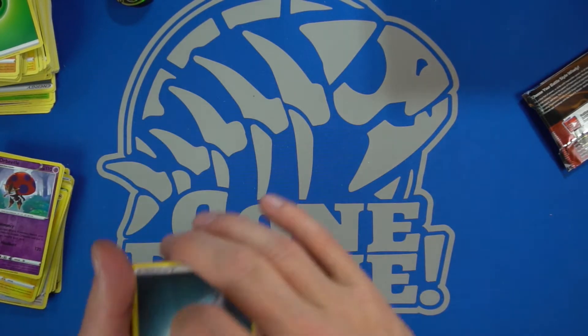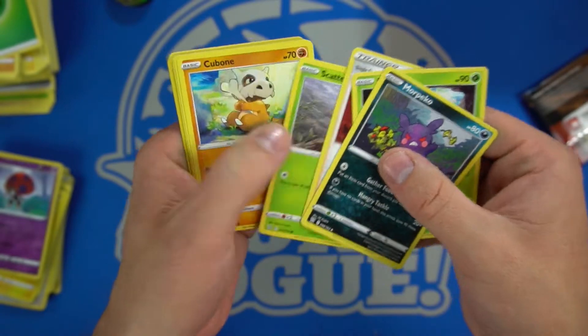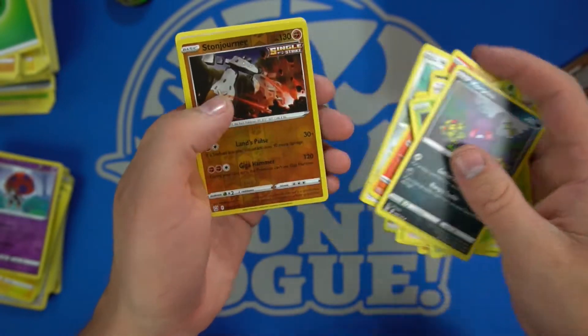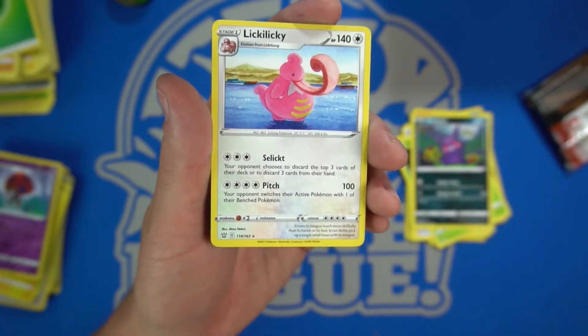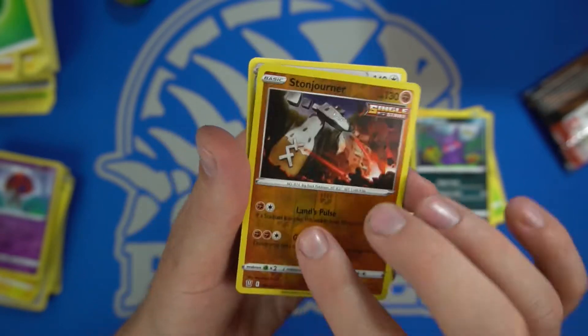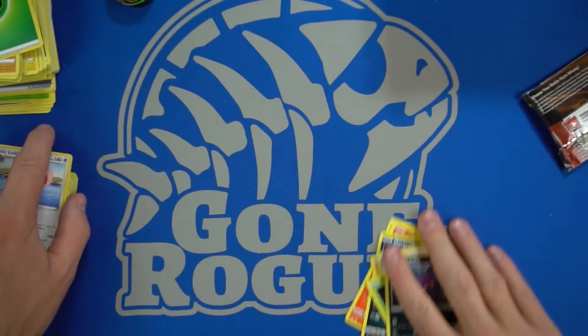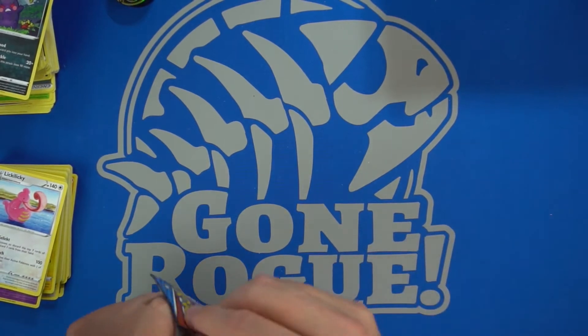Let's see if there's a good one in this one. We got a Dark energy. I played this game once upon a time. We have the Stonjourner and the Lickitung — Lickitung would be my favorite Pokemon, gotta go with that one, seems like it's got some great uses.